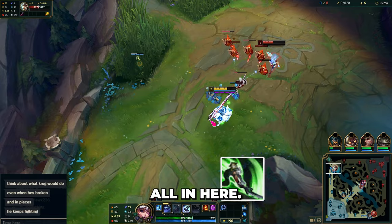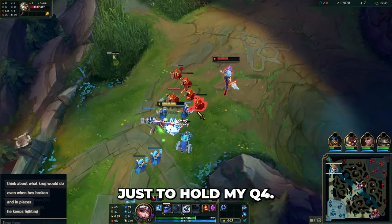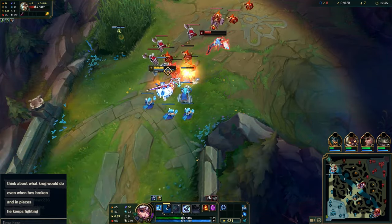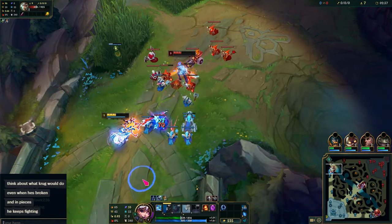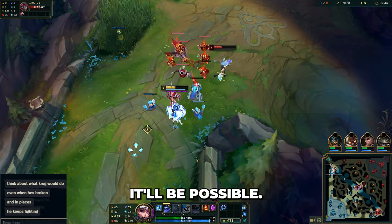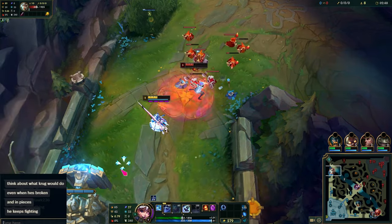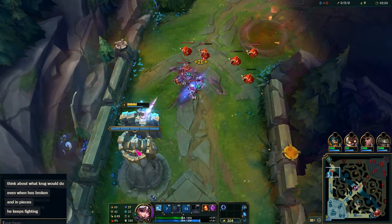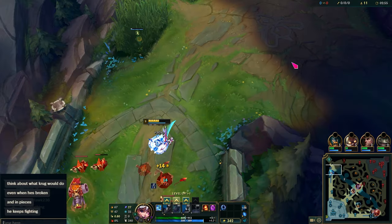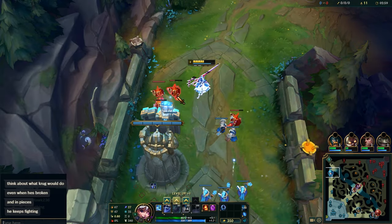He should look to all in here, maybe a flash W. I'm just going to hold my Q. My goal should be to stop the wave crash but I don't think it'll be possible. There is Nunu on the other team so I got to be a little careful. I'm going to potentially try to get my eye on him.